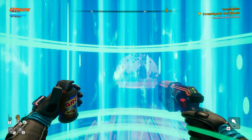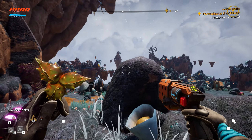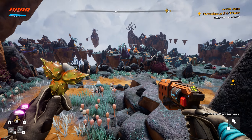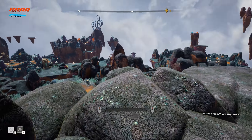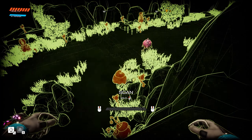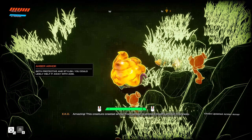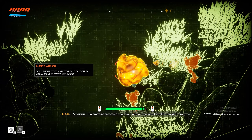Let's see what's going on over here - temperature 92 degrees, bioscience nominal. Yeah, this is that new area, so it looks kind of crazy. Let's start exploring around here and see if there's anything to scan. What in the world is that thing, and why does it look like a piece of poo? Amazing - this creature created armor from amber to protect itself.